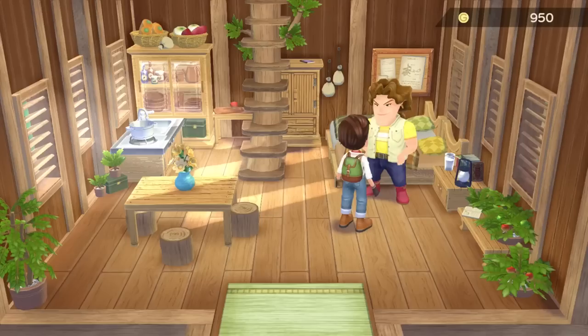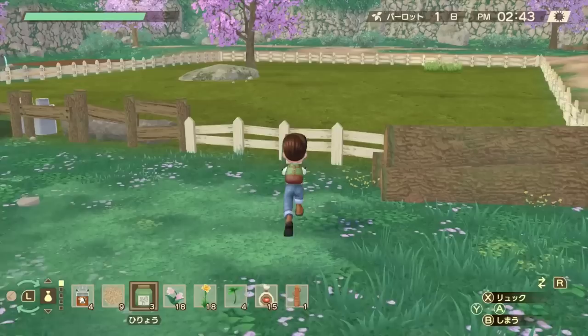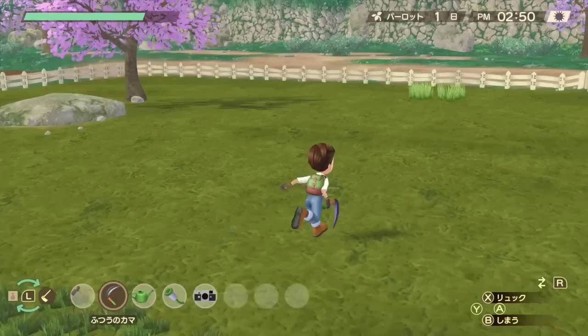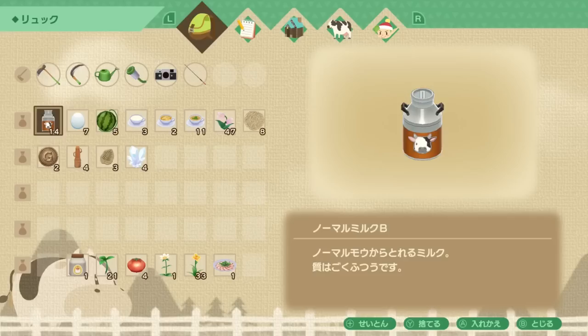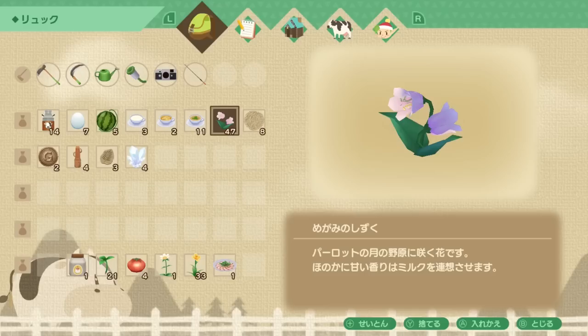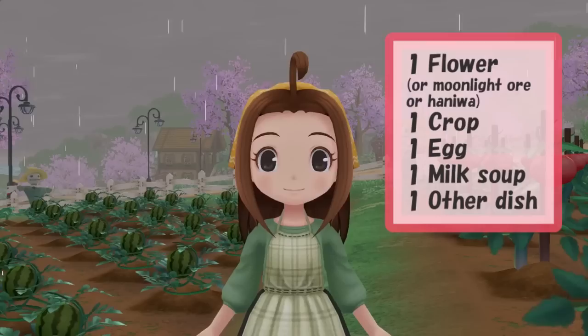Also bring some milk, eggs, and crops — crops will take a few days to grow. In spring, tomatoes grow the fastest at about five and a half days, however Gustafa doesn't like tomatoes, so I would recommend going for watermelons or strawberries which grow in about six and a half days. The last item is just for Rock — he likes fodder, so keep some on you. Just plant fertilizer in your pasture, once the grass is grown cut it with your sickle, then take it from the dispenser in your barn. If you manage to get all of these items, that is the ideal inventory to gift all romanceable characters in the easiest way.